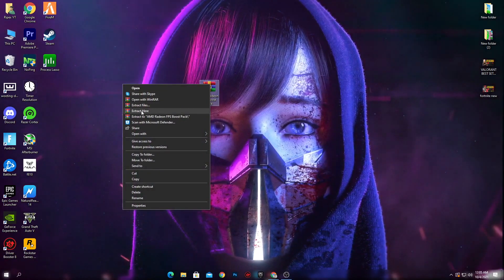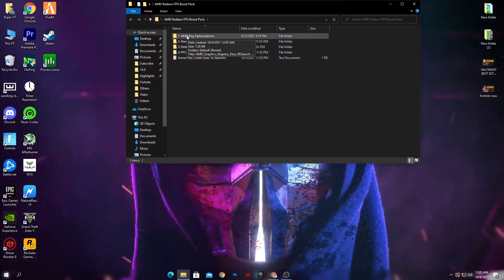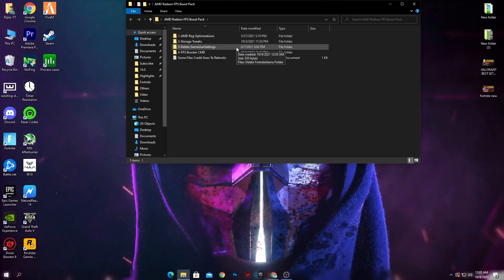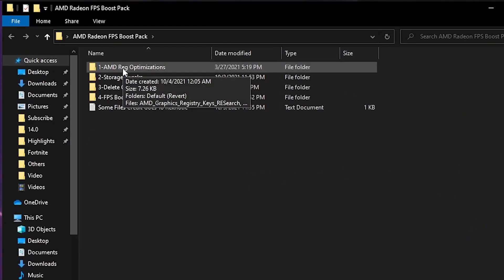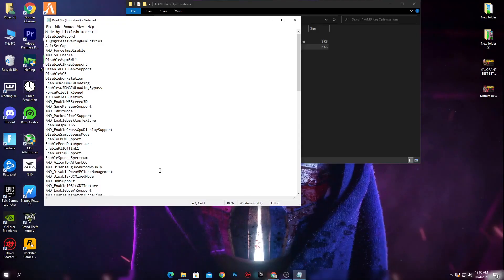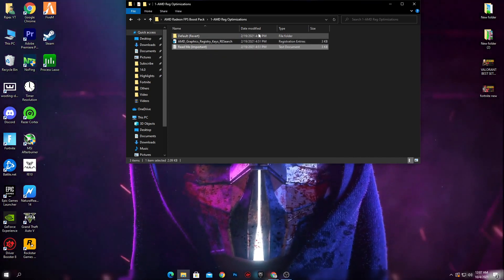Drag and drop the boost pack, then right click on it and click 'Extract Here'. You will get the AMD Radeon FPS boost pack folder. Open the folder — there are a bunch of files. First, you can install the registry file on your PC. You can also read the notepad file to see what settings the registry file applies. I 100% recommend this is safe and you can apply it to your PC.